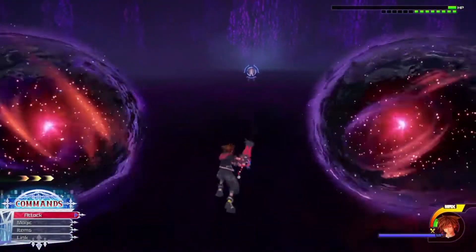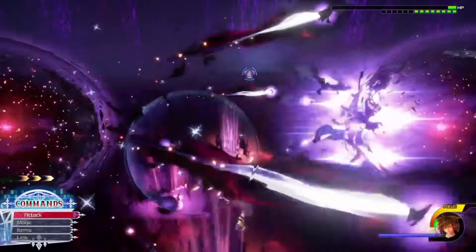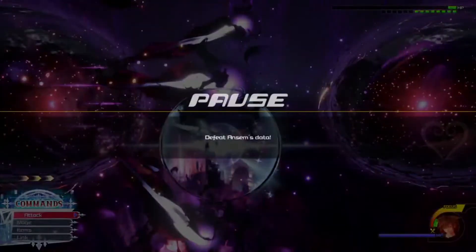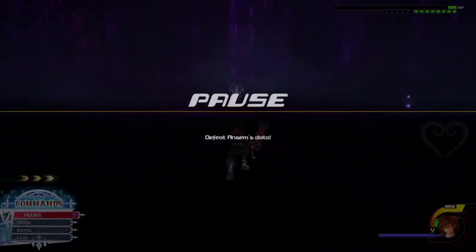Now he's going to surround you with them — same thing as before. Wait for them to move, then guard. Guard again, and then the third time, right after the third shot you want to dodgeball away immediately because they're closing in on you and you don't want to get hit.